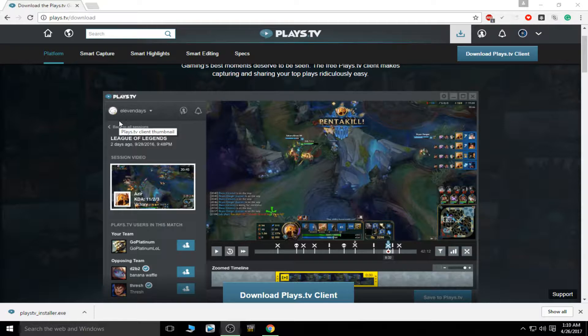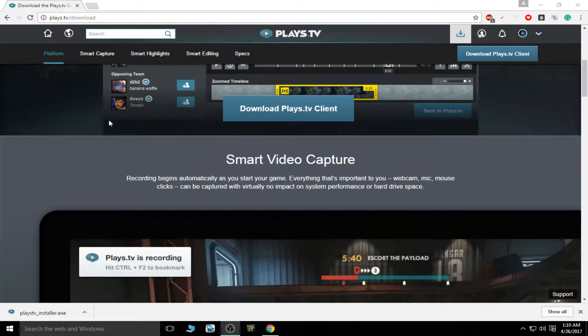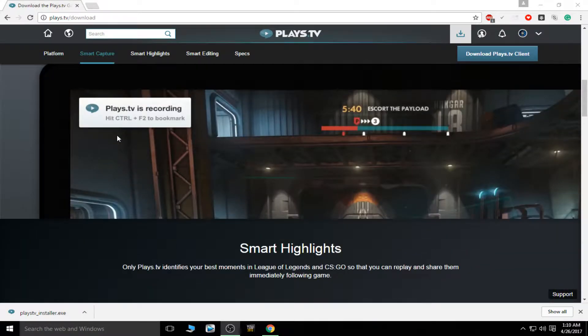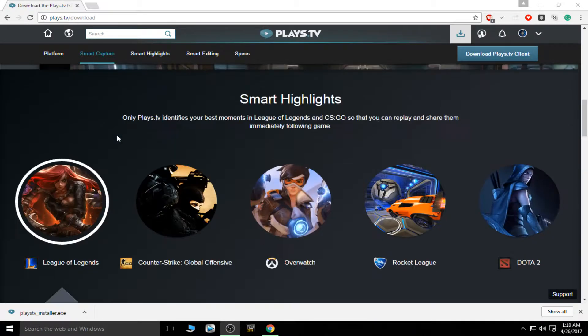I really like the editor — it's really nice. You're able to just hit Control+F3 and you can bookmark a 30-second or longer period. It just keeps on recording your gameplay and you can set how much memory you want it to take up. Control+F2 is the best thing in the world for that bookmark.